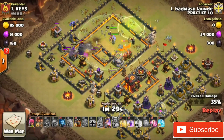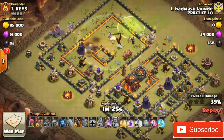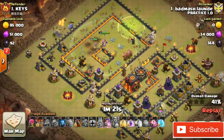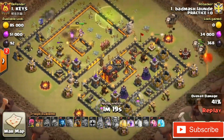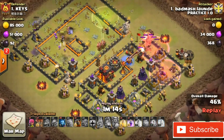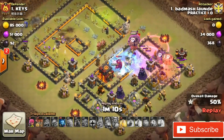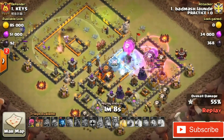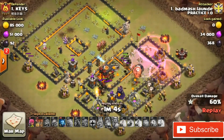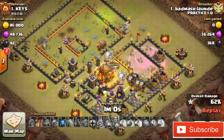The Archer Queen and Grand Warden are the heroes deployed. Using the ability of the Grand Warden, you can see the max lava hound goes in followed by a couple of bases and balloons. There's a free spill-over near the inferno tower. The north section of the base is easily taken.